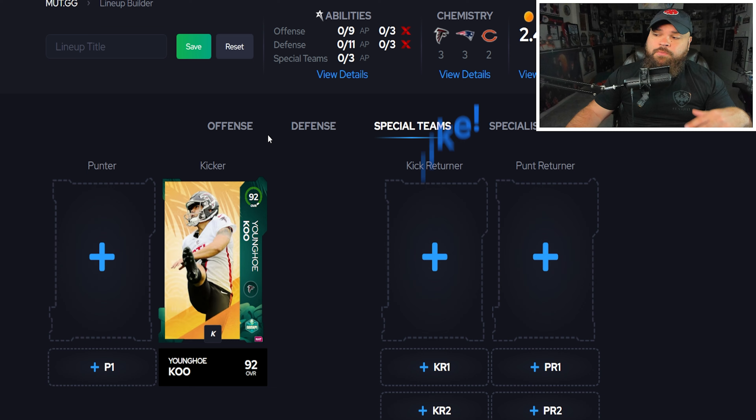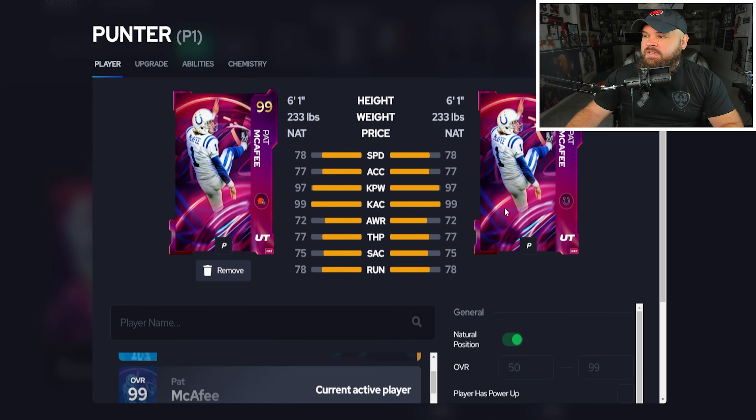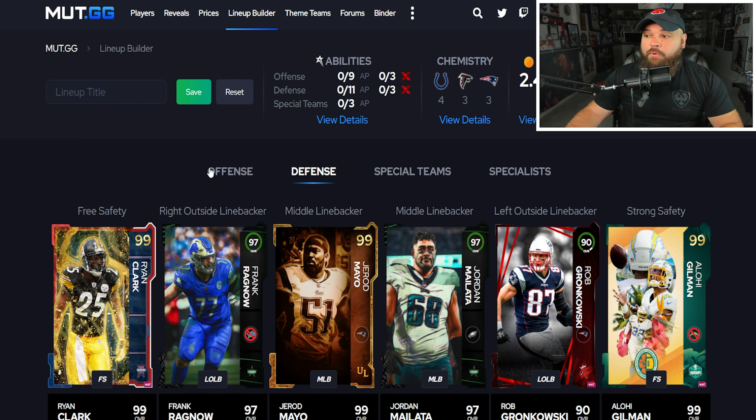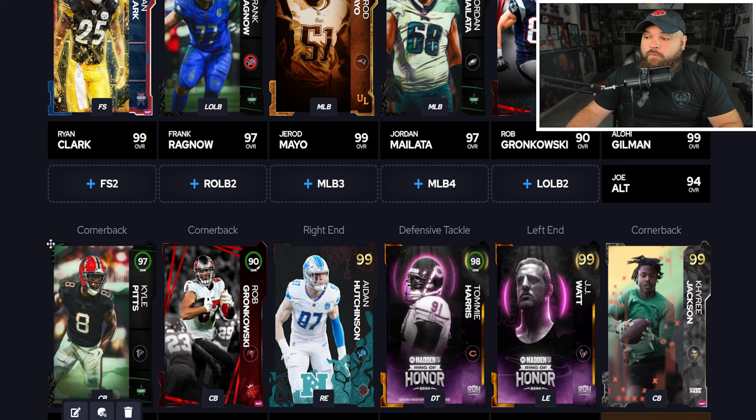For kicker and punter, I'd go with Younghoe Koo — upgrade him as much as you can. Even at 96 if you're using Alohi Gilman, still good value. At punter, the BND Pat McAfee card. That's my thoughts on the best value card at every position in Madden 24. If you enjoyed the video, leave a like and subscribe. If you want to see me use these cards live, I stream every day at 2 PM and 6 PM Eastern on Twitch — links in the description.